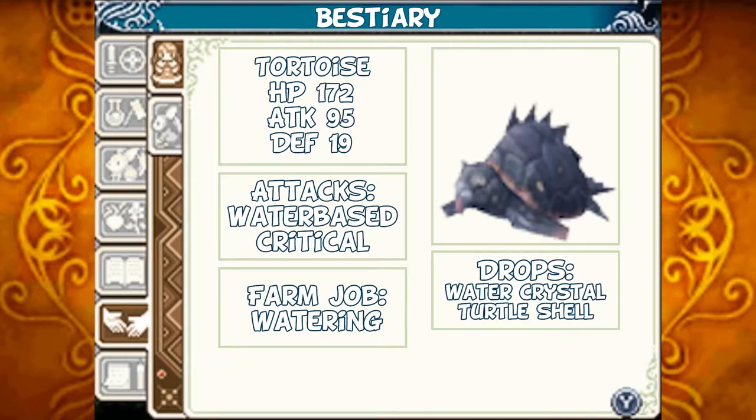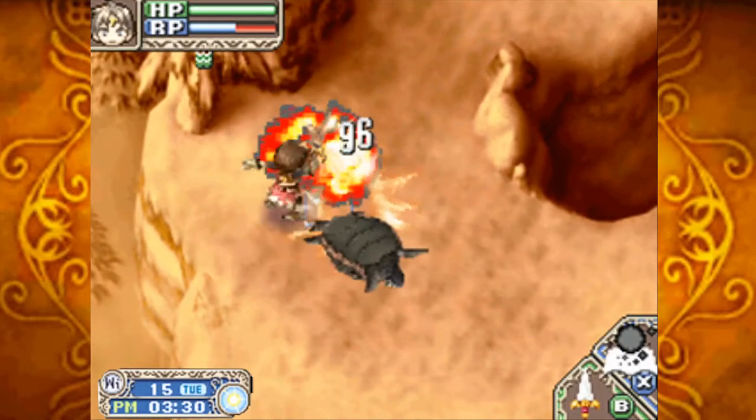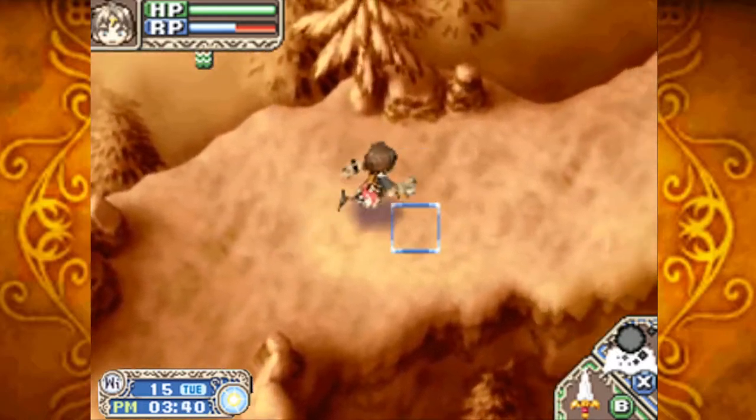The Tortoise: HP 172, Attack 95, Defense 19. Its attacks are water-based and it can critically hit you. Should you tame it, it'll water your crops for you. Should you defeat it, it can drop water crystals and turtle shells. Good to see those are around — I was wondering how far into these caves they were.